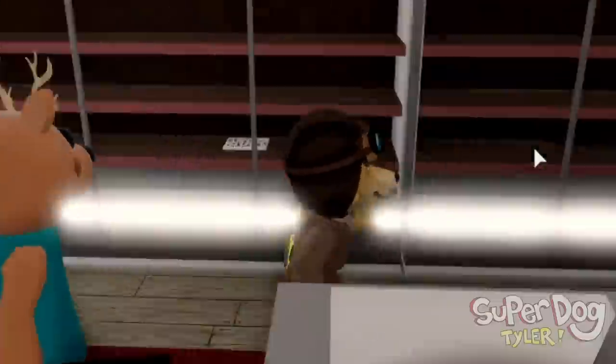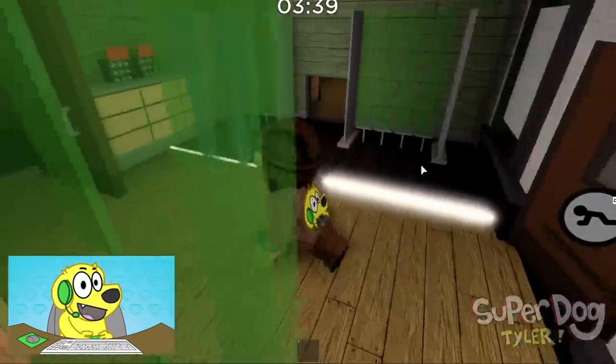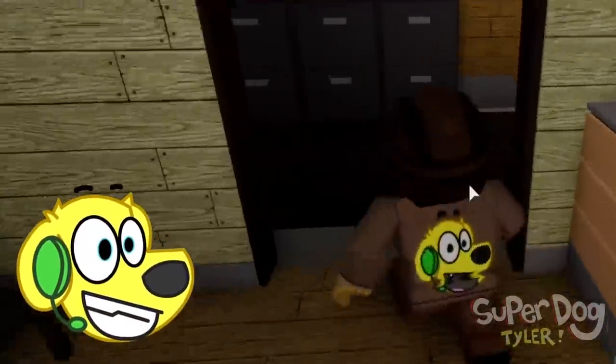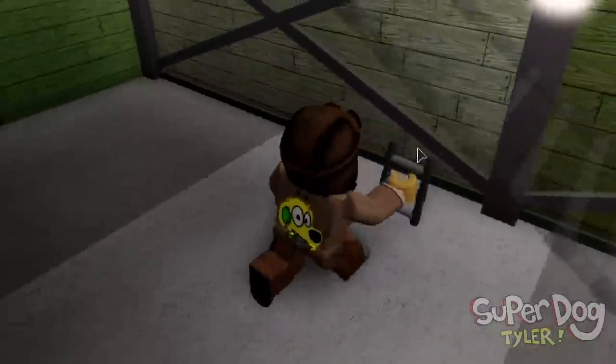We gotta grab the yellow key and then we gotta go unlock the yellow safe, which is like through here somewhere. Yellow safe, yellow safe. Come on. Yes! There's a ladder - that's what we needed. That's like the main thing that we need here.